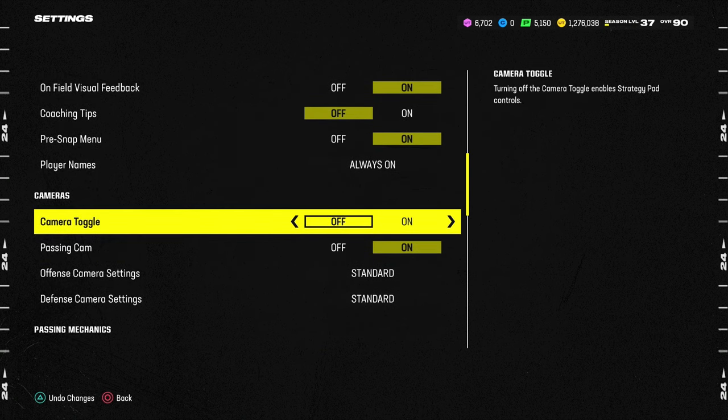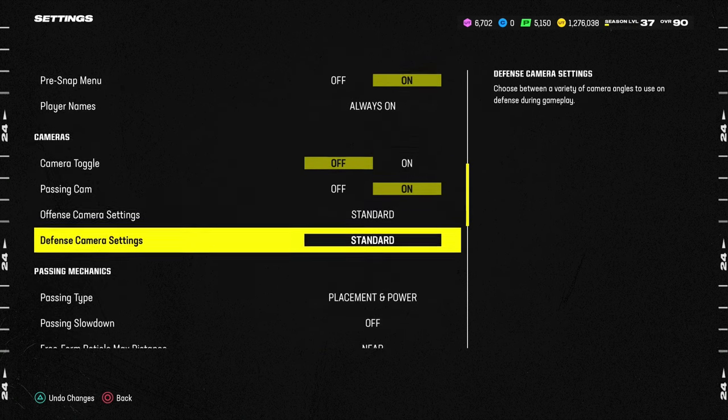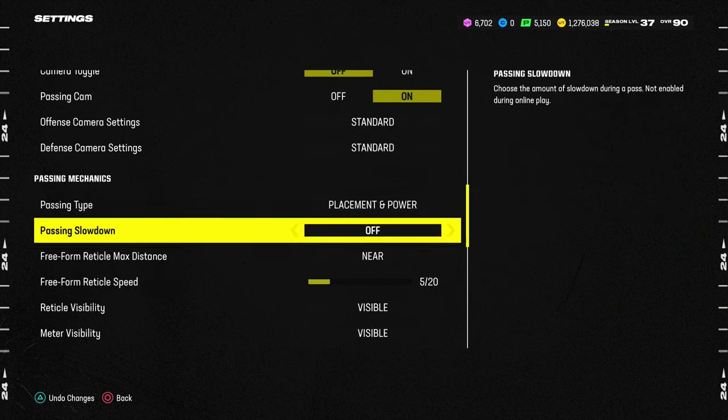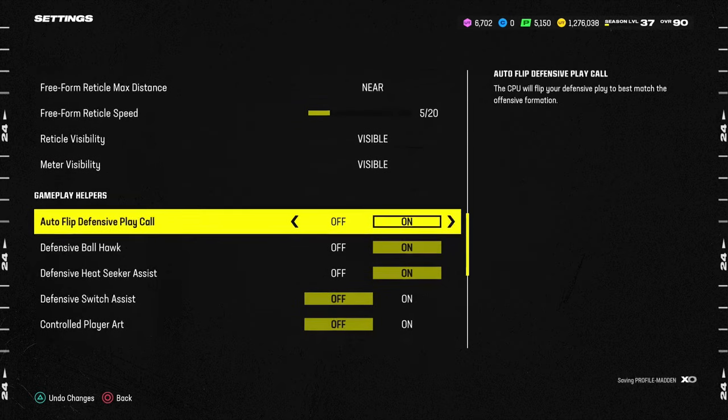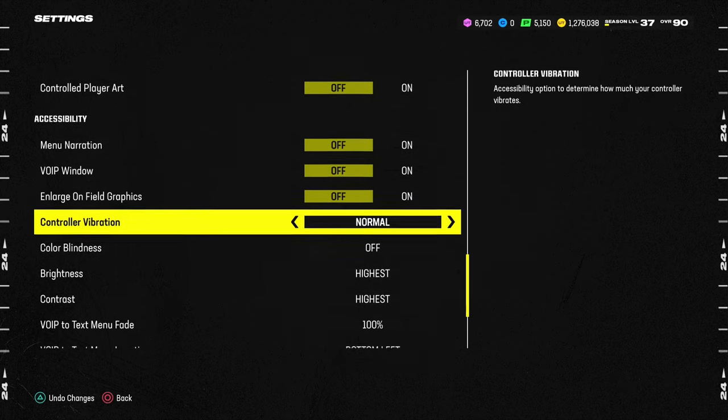Obviously, if you want to, I think turning off camera toggle is helpful — but that's just my opinion. Again, placement and power near 5, 6, or 7 out of 20, depending on what you want to do. And then everything else is going to be set as you can see.